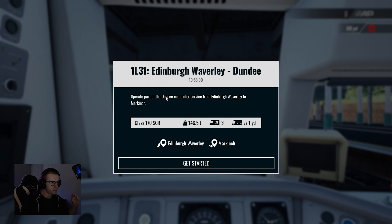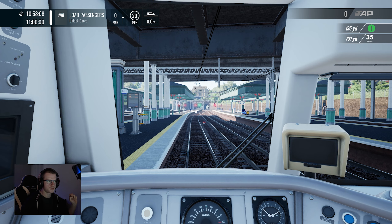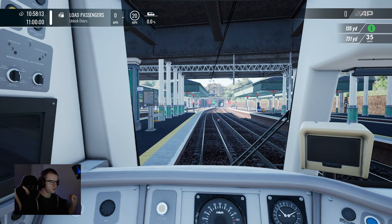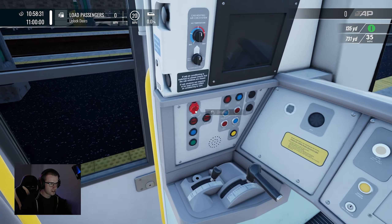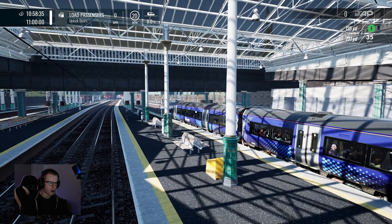Welcome to the ScotRail service to Dundee — wait, what? Calling at Haymarket, Edinburgh Gateway, Inverkeithing, Aberdour, Burntisland, Kinghorn, Kirkcaldy, Markinch. If you see something that doesn't look right, speak to staff or text the British Transport Police on 61016. See it, say it, sort it. I did not expect that. They added live announcements! How do I open the doors? I did not expect that — that's crazy.